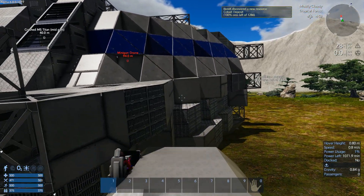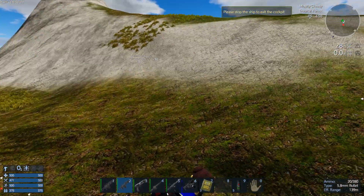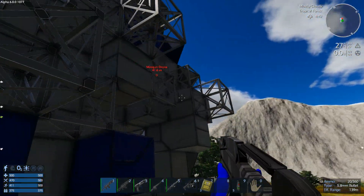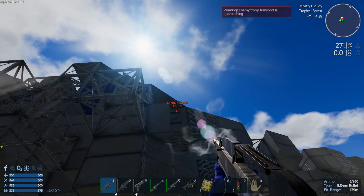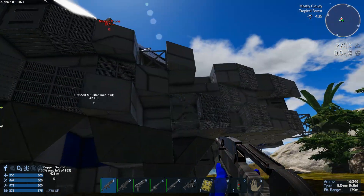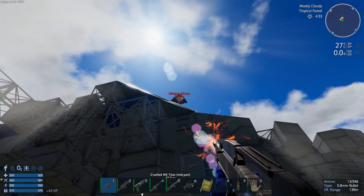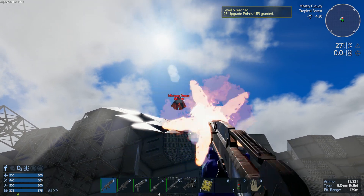Don't hit my ship, you stupid drone! That was really awesome. Let me get off — press E or F. Let's reload and say hello to this minigun drone — you're the first of many I'll kill. A troop transport is actually approaching — we'll have so much fun today! Come on, get down here. We've reached level 5 and got 25 upgrade points!